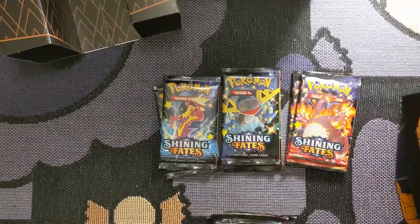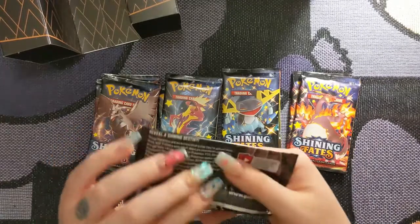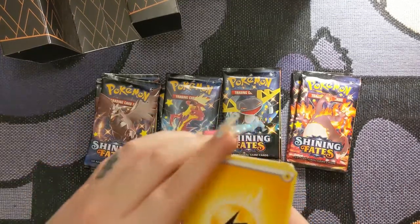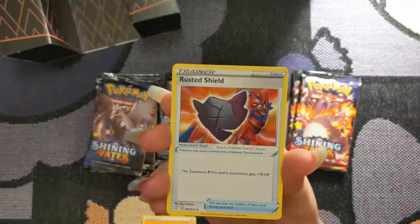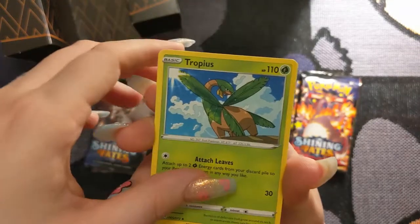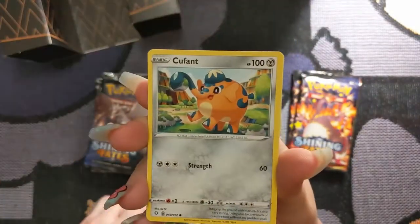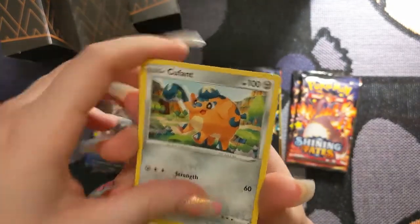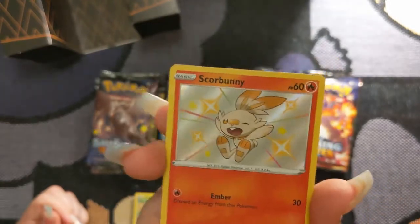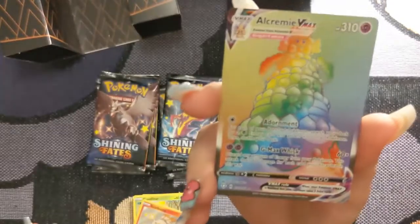We will get started with our shiny Corviknight. Rusted Shield. Eldegoss. Tropius — also a really underrated Pokemon, I really love him so much. We've got Cacnea, Clobbopus, Spinarak, Cufant, Weavile. Lots of grass types in this one. Oh! That's an awesome pull — we've got a Shiny Scorbunny! Oh my god, that's so awesome! Okay, I was not expecting that. Oh bless, bless.